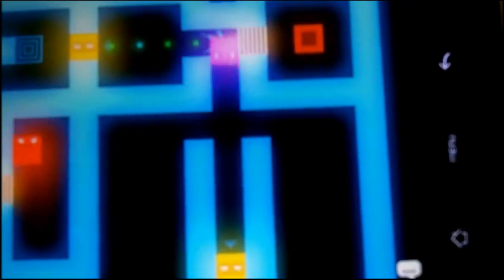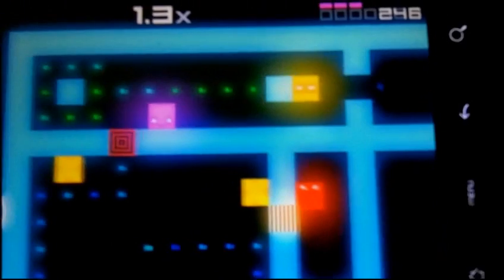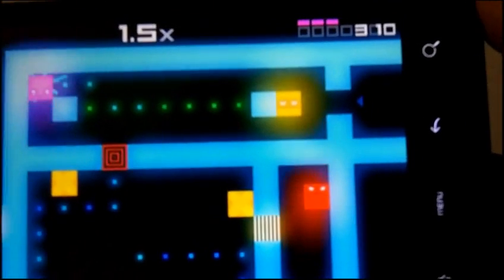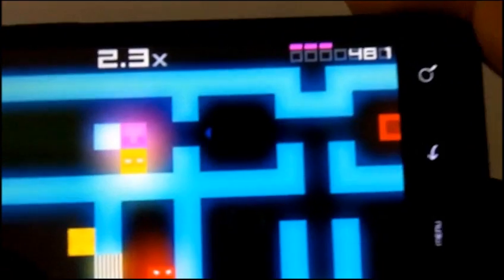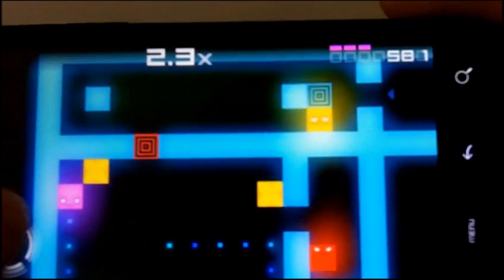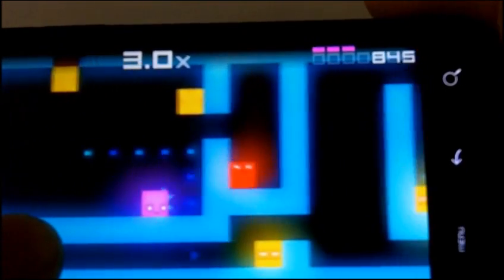Right now I have to push this down to open up a portal. I need to go through here, but doing so will set off alarms for the red guys trying to catch me. The smart thing to do is go back, collect all of these, and take this off the portal so they won't be able to come through.